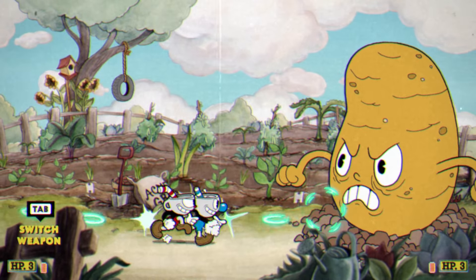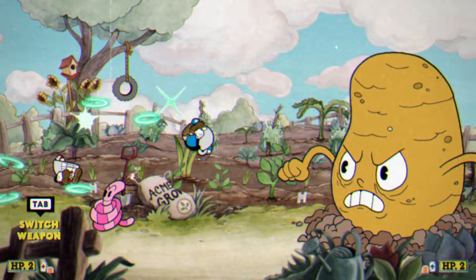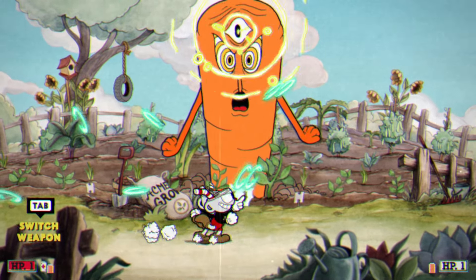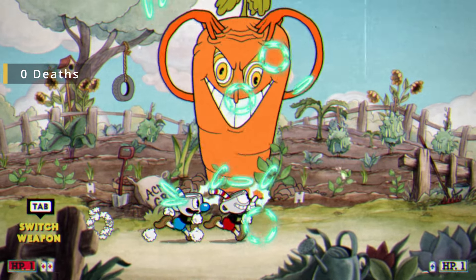The Root Pack are a joke as always, but surprisingly the one who put up the most challenge was Sal. It was extremely hard to dodge his dirt balls and I almost died there. But after that, all his attacks were simple, and Goopy was cheesed by filling the entire screen with Roundabouts.